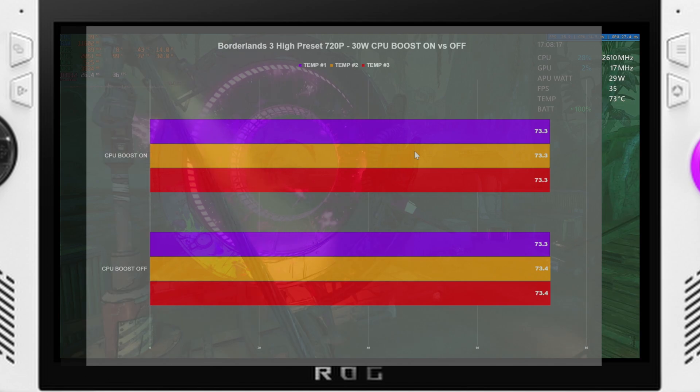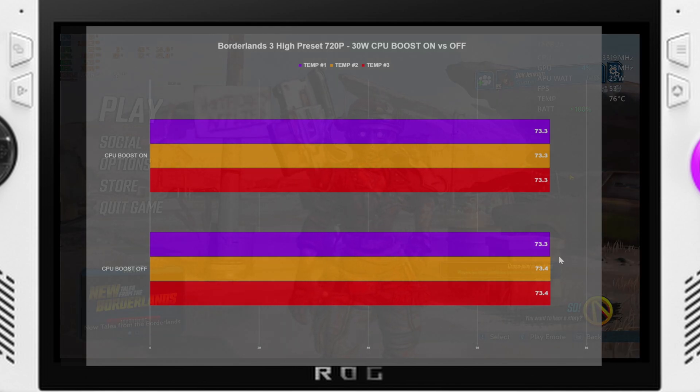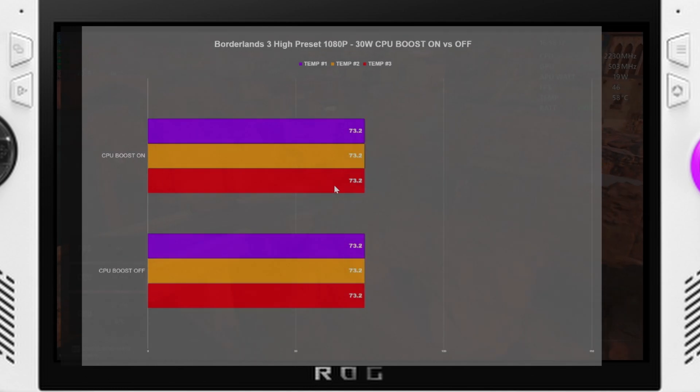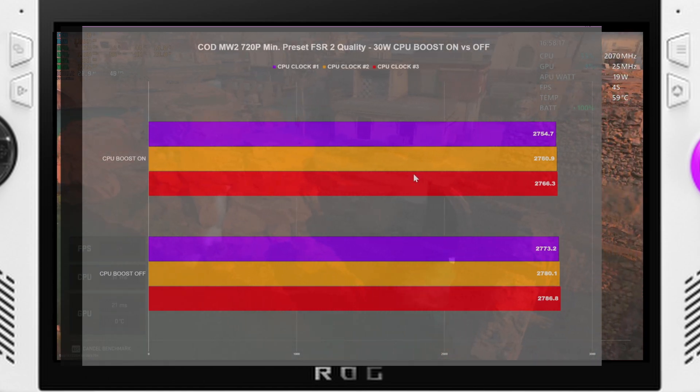Moving over to temperatures for Borderlands 3 at 720p, we saw 73.3 and then 73.3 as well — honestly no difference. And you'll find with the temperatures there is honestly no difference across pretty much any of these.